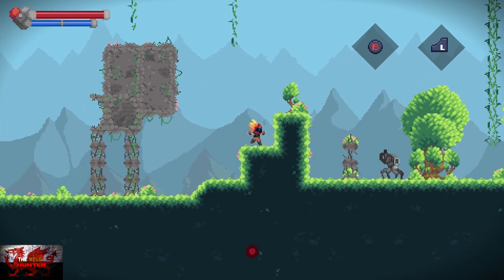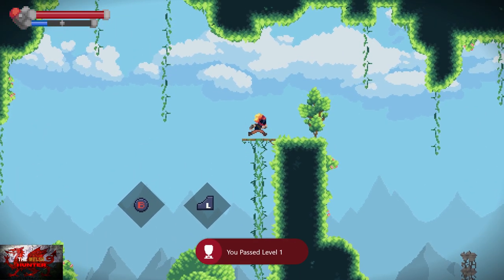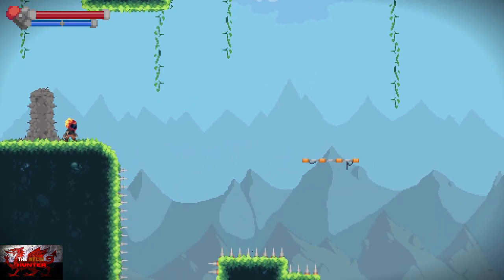That was the first level complete. You can just dash over enemies with A and the right bumper again. We don't even fight any of these enemies in these games, hilariously — but that's level number two done. We're just going to wait for the platform.